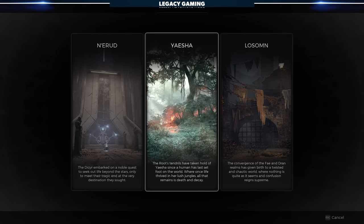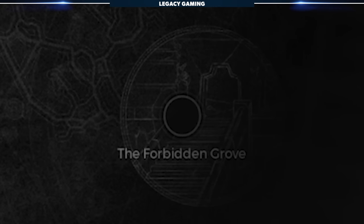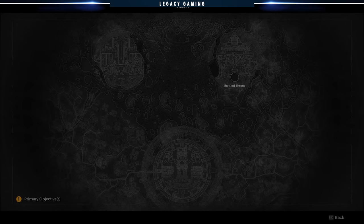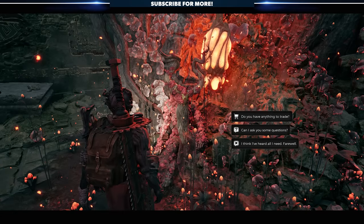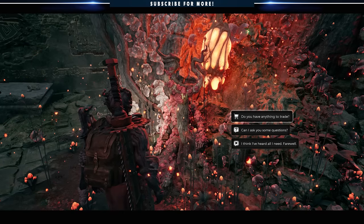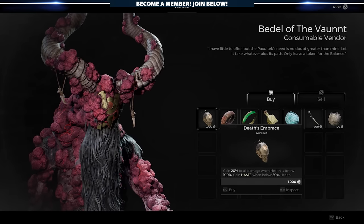When you first roll a Yaesha world, either in campaign or adventure mode, you're looking for the Forbidden Grove tile set. If this is available in your playthrough, it'll be the first zone, so if you see the Red Throne, you can simply re-roll until you get Forbidden Grove. Run down the stairs and you'll immediately come upon Battle of the Vaunt. Get through his bits of dialogue until you can browse his store. Open his wares and behold, Death's Embrace.